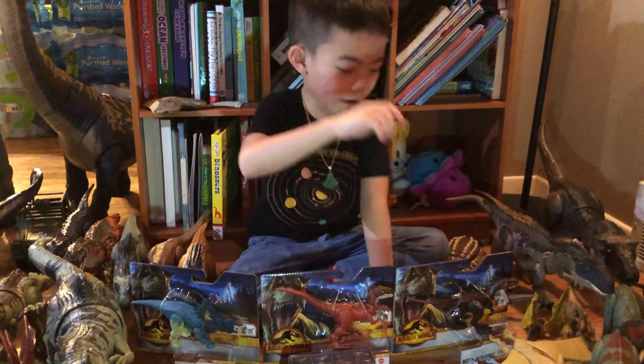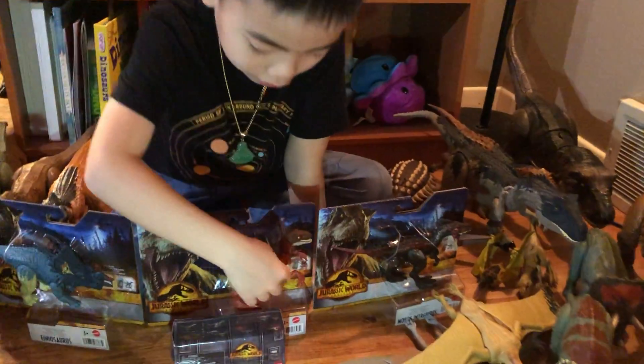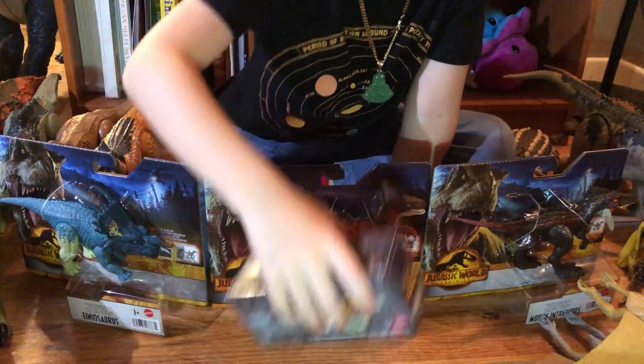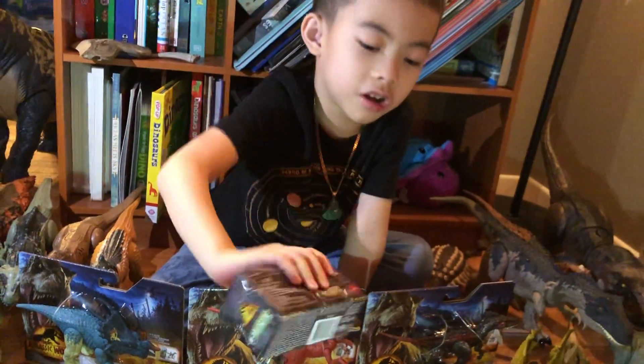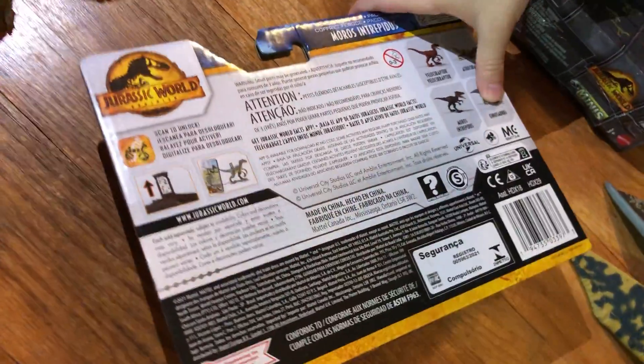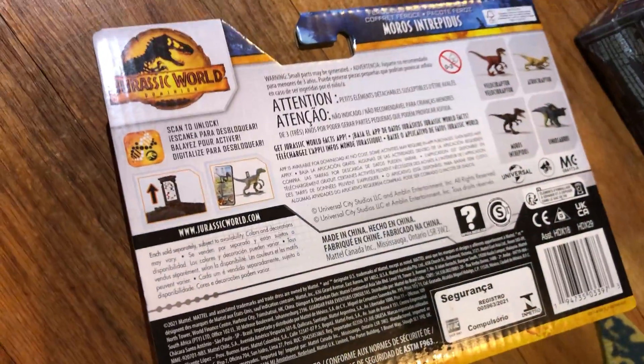Hey guys, today from LEGO we have the Wave 3 'He for Oceans' pack and one Wave 2 minifigure. There are four of them: we have the velociraptor, Morcy, Trypticus, and one more.